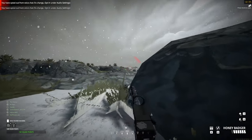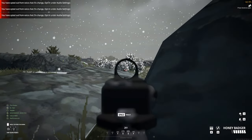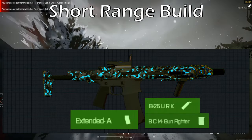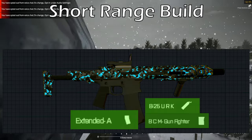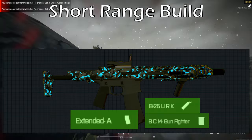With that said, there are only two grips I would personally recommend — one for close range and one for tap firing. For the short range build, I recommend running the B25 URK grip. It does a great job of limiting the horizontal recoil, and even with the other downsides this weapon has, this grip does make the Honey Badger feasible at full auto up until 40-50 meters. Anything past that, and you will want to burst or tap fire.